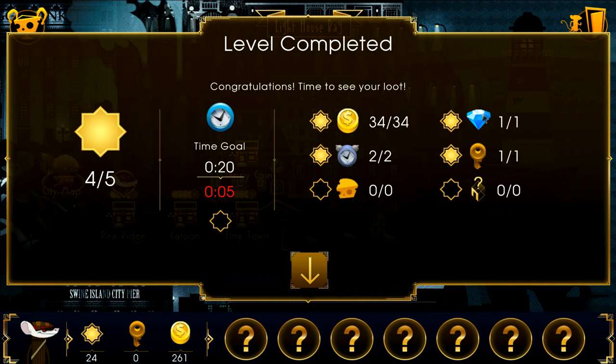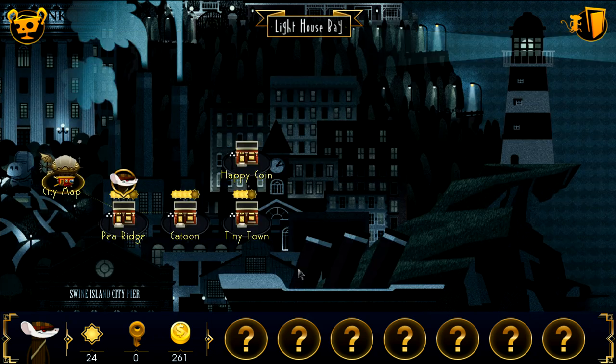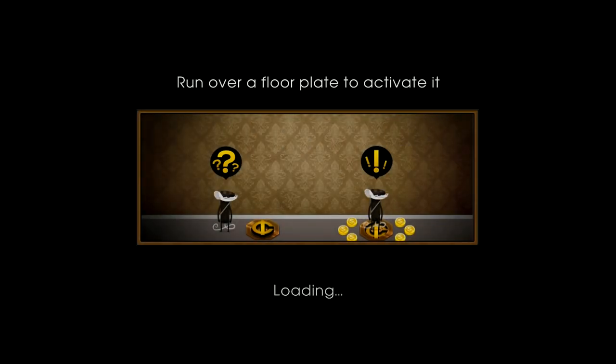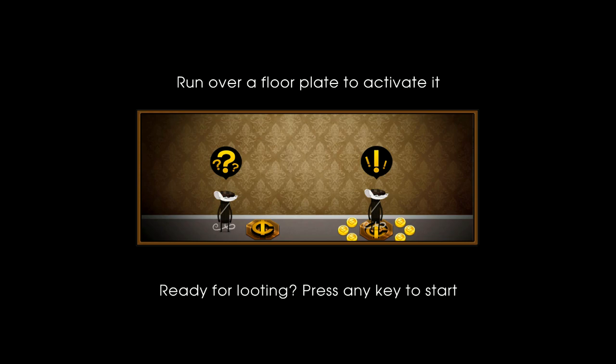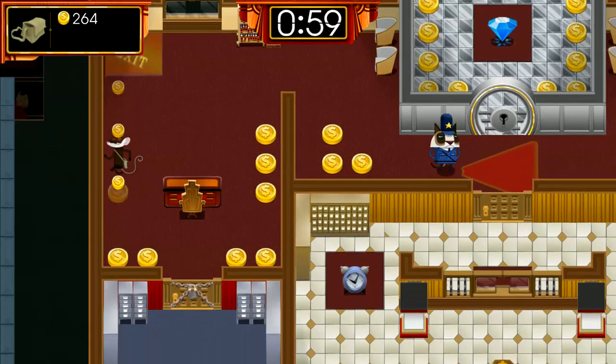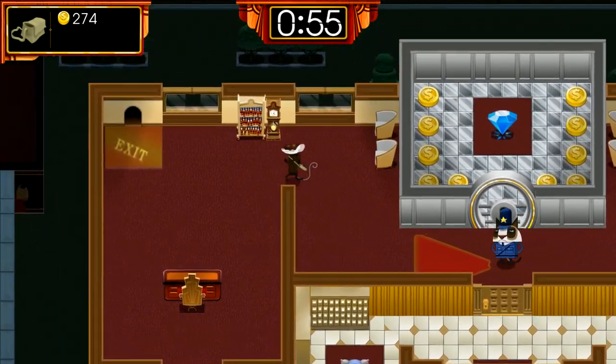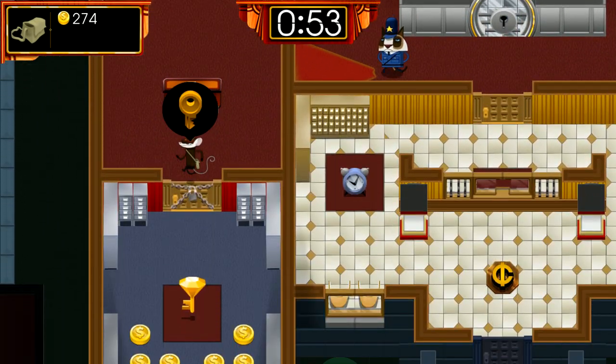We reached the exit. The time goal is to finish with 20 seconds left - it doesn't give a rating but does give bonuses. We got all the coins, clocks, one diamond, one key. Easy enough. Let's skip over to the next map. Sometimes it drops you in the middle, sometimes in an outside area.